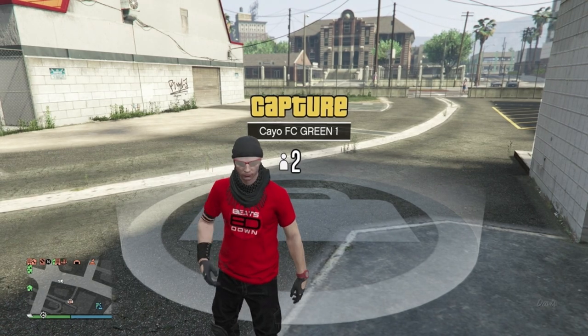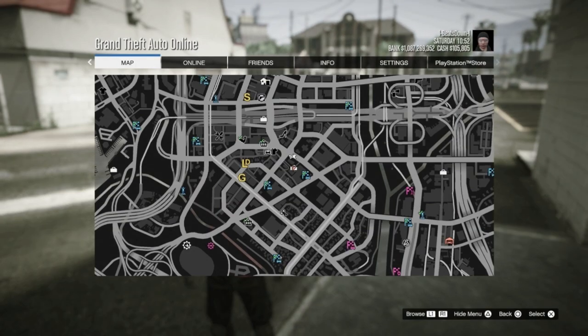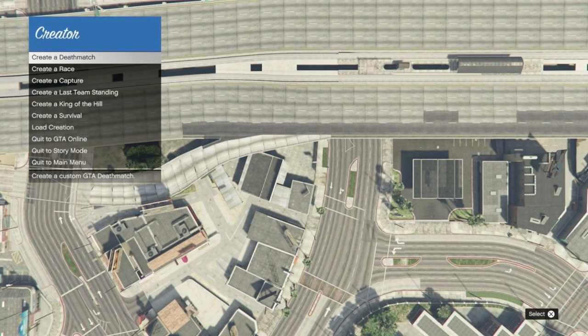So the first thing you need to do is to create a job. To do this you need to go into the pause menu, then online, and down to Rockstar Creator. The fastest jobs to make are capture jobs, so select create a capture.